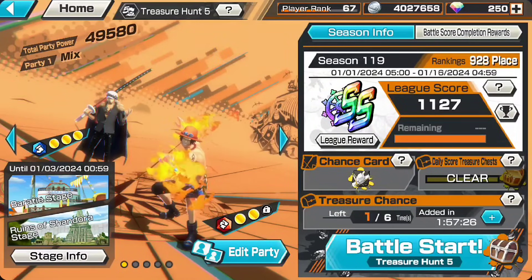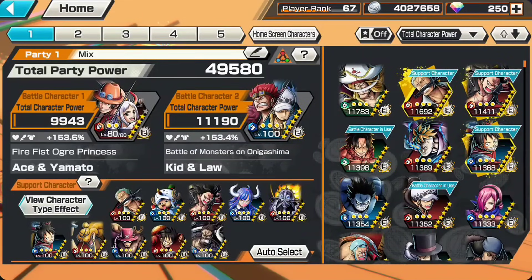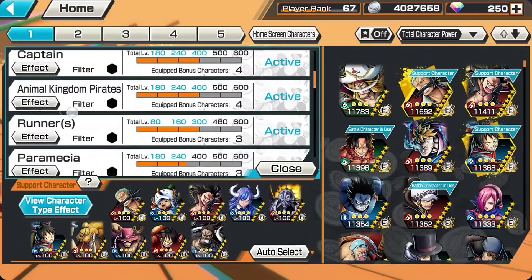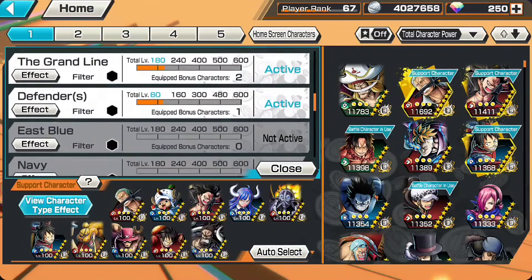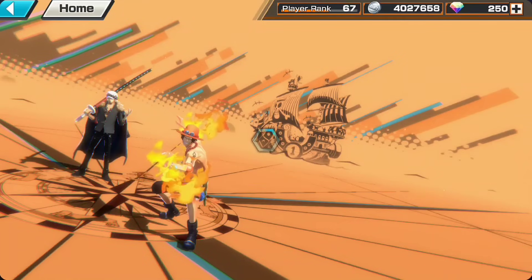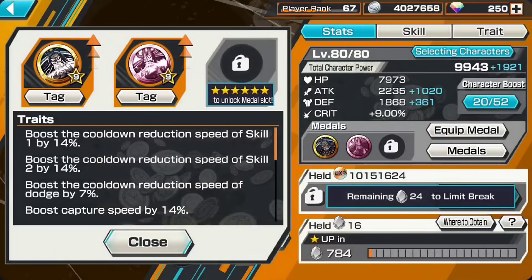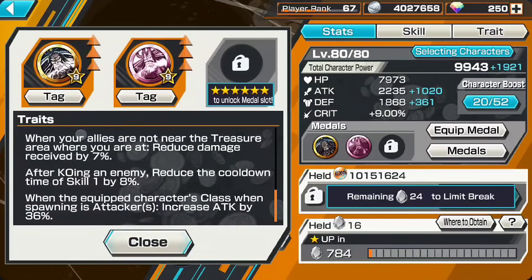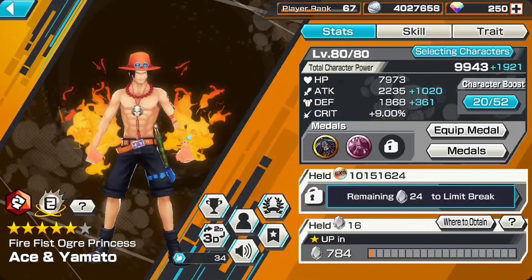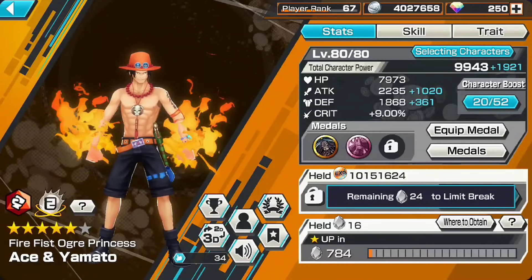Anyway, the dual exes I'm going to be using - the support tags first: Attacker, Straw Hat Zone, New World. Extra tags: Captain, Animal Kingdom, Powers, Runners, Paramecia, Worst Generation, Grand Line Defenders - with 153 support percentage. Quickly showcasing the medal set I'll be using for both characters. I'll be using the Kaido medal and also the Kaido human form medal. It's basically the best - one of the best medals you can get.